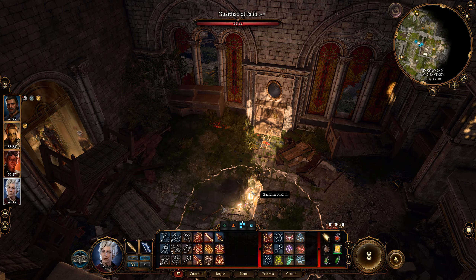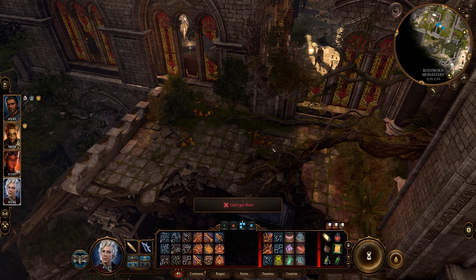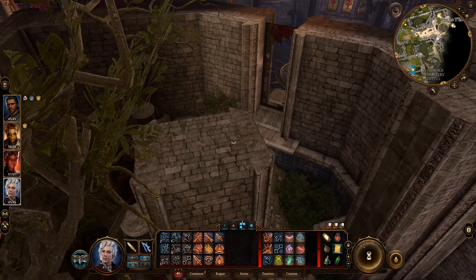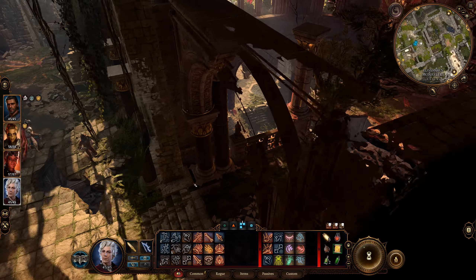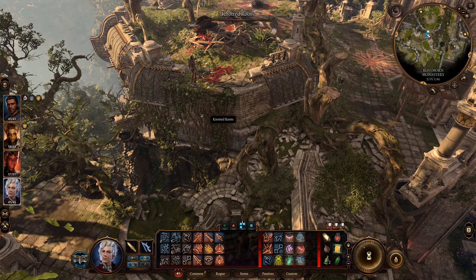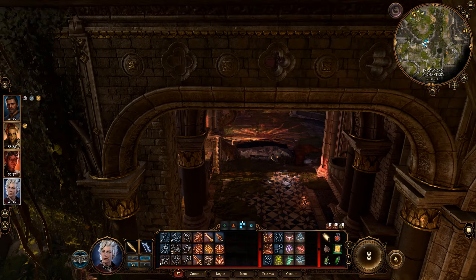I don't know if he gives XP, but we can also enter here through the window. You can go around that — go there, enter this room and this room. That's an interesting approach to reach that room. There's a classic element here in Baldur's Gate.